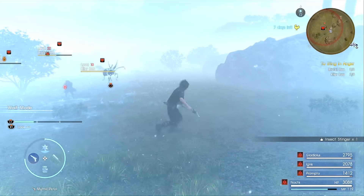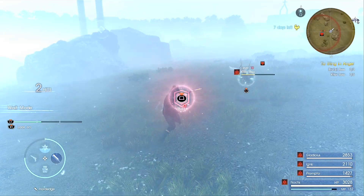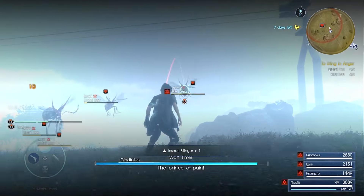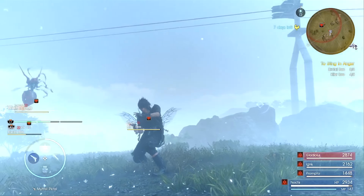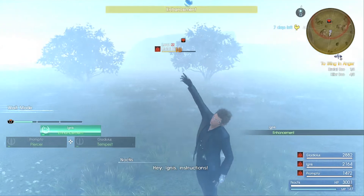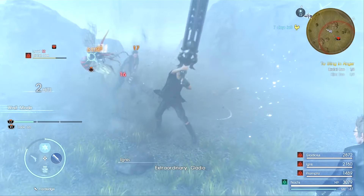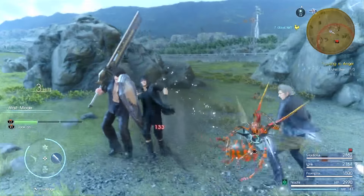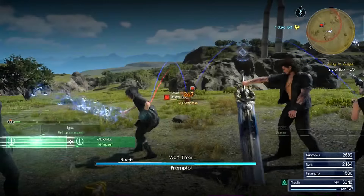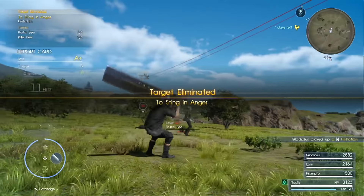There we go. There's quite a lot of them here. Let's use Ignis Enhancement, which will make this fight even easier. And that's all of them, so that's it for this hunt. We're going to be completing some more hunts along the way as well. We have to go back in order to accept a new hunt, but we'll accept a new hunt later.